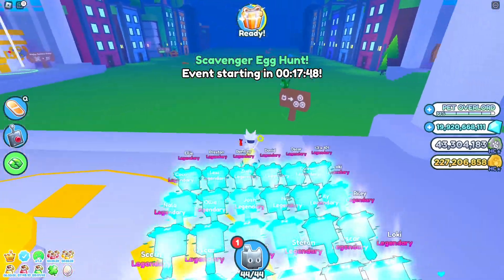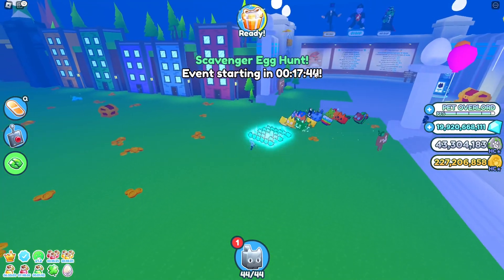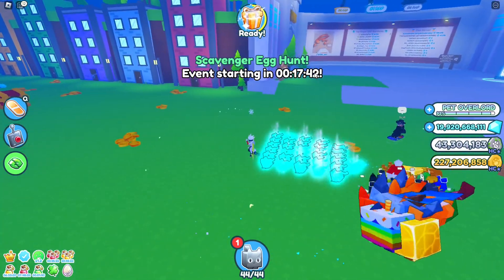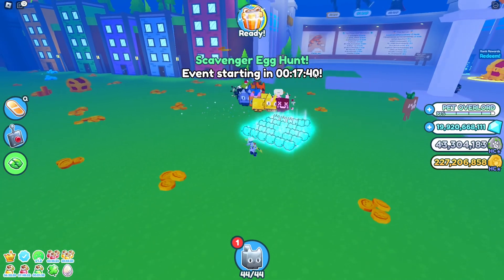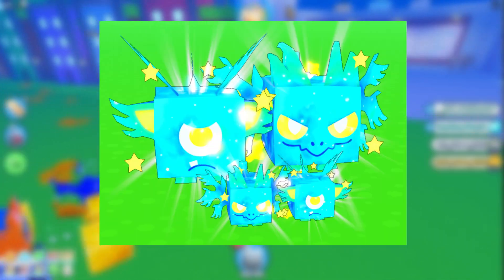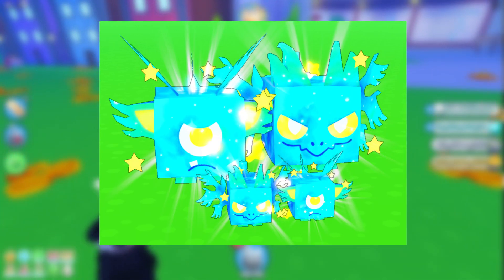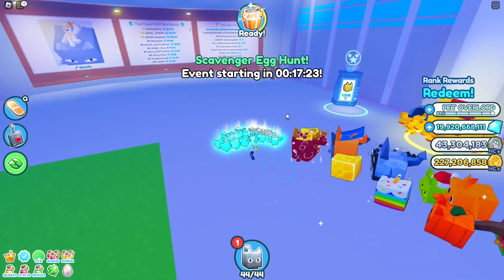Comets will randomly rain down and crash from the sky. This event will resemble the previous Huge Black Lucky Block event, and the comets will crash at the spawn area. You can get two free huge pets from that comet: Huge Comet Agony and Huge Comet Cyclops. I will create another video with more details about this event when it arrives.